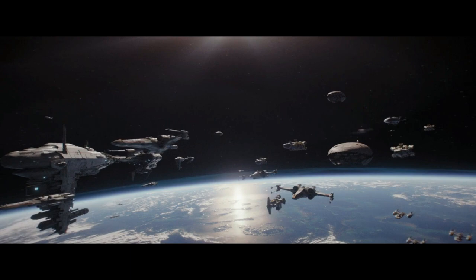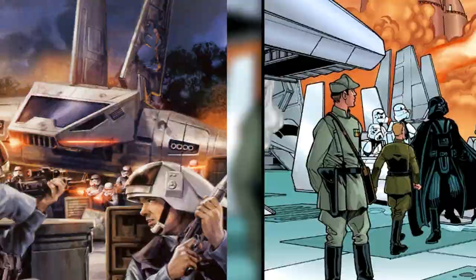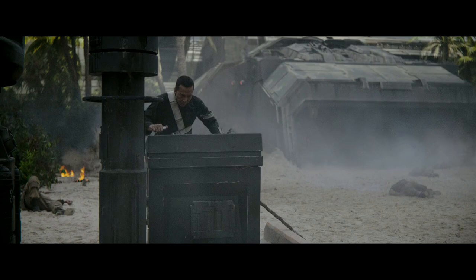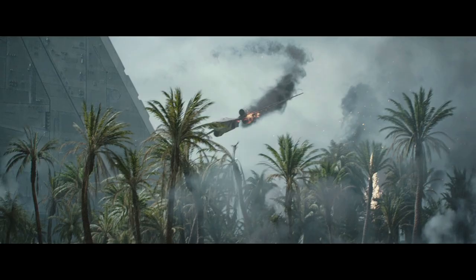While the Battle of Scarif ensued, another big battle took place at Toprawa, where Rebel Commander Briatharren took hold of other Death Star schematics and transmitted them to the Tantive IV before she and her men were killed. Darth Vader arrived at Toprawa and learned of Leia's possession of classified Imperial data on the Death Star, so he pursued her to the Battle of Scarif by orders from Tarkin. On Scarif, the Rogue One team managed to transmit the full stolen Death Star plans to the Rebel Alliance, but in the midst of the battle, they were all killed one by one.